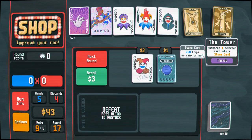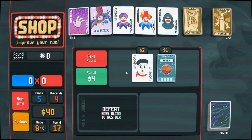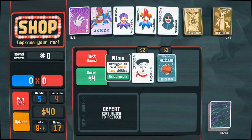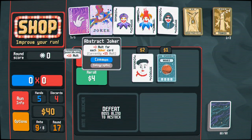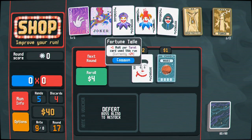I guess we can make a stone card just to appease Fortune Teller. My Mime is going to be hot going into the late game — re-triggering some of those steel cards, re-triggering some of those blue seals going into the post-game. I like it a lot.